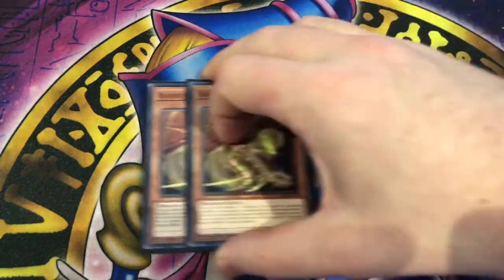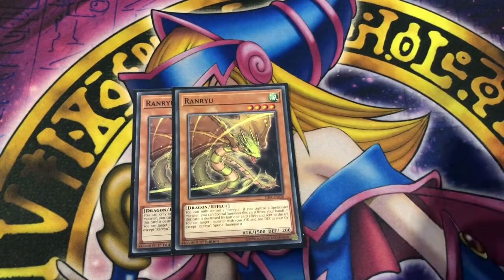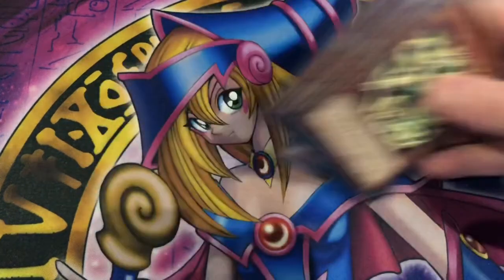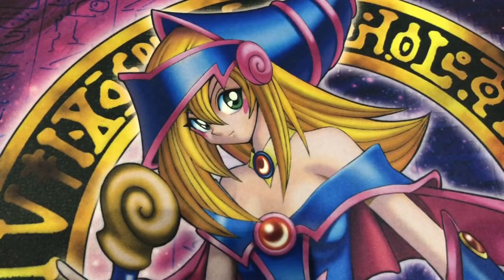Moving on to the pets, we have two copies of Ranru and two copies of Gigabyte. They have a special summon clause so if you have a spellcaster you can summon them from your hand. You can only control one of each, and when they destroy a monster or card by effect they float. Gigabyte summons another pet with 1500 attack and 200 defense from your deck, and Ranru does the same but from your graveyard. With cards like Unpossessed you can also have Charmers come out from the deck.